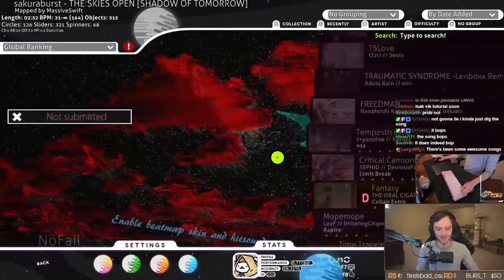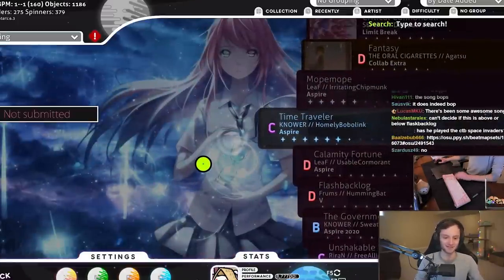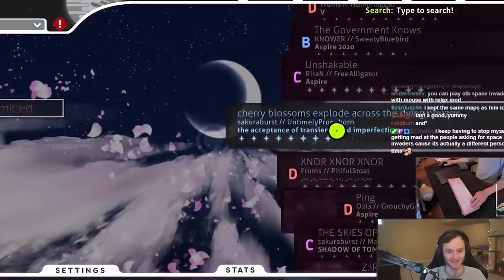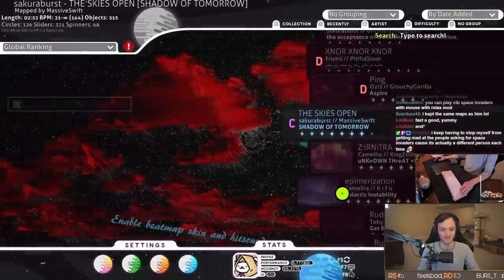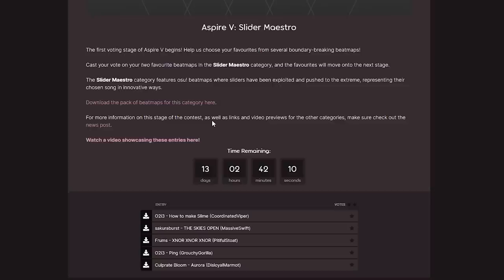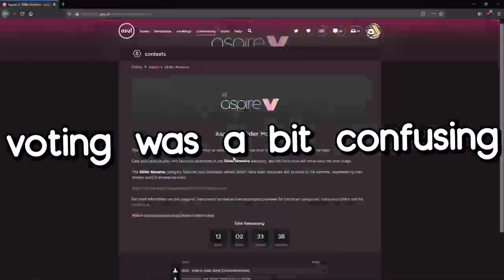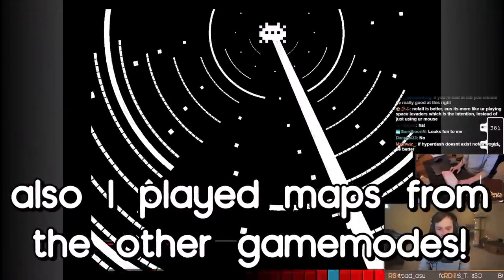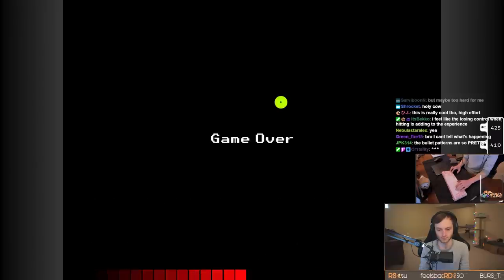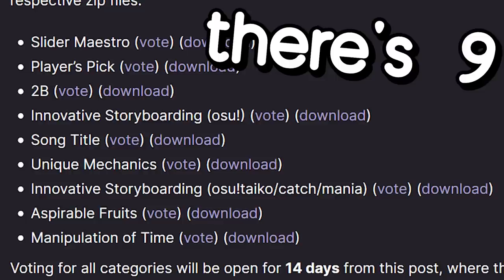Yeah, so I guess it's time to vote now. Very high effort — I've now cast my votes for every single one of the many categories. What are the ones that I voted for? Can we have one final little look? For 2B we picked these two. For player's pick — god it's so laggy — we picked these two. For storyboard, we picked these two. For sliders, we picked these two. And for song title, we picked these two.